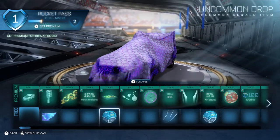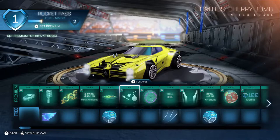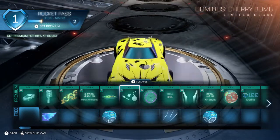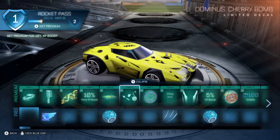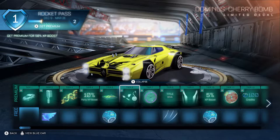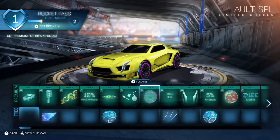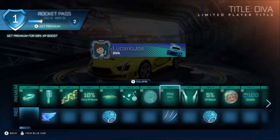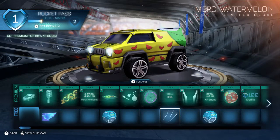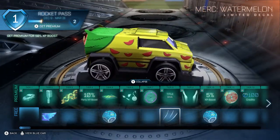Level 5 has a free drop and uncommon drop. Tier 6 is the Dominus Cherry Bomb — a limited decal. Very nice. I don't really use the Dominus, but it's a cool car — you can never go wrong with using it. Tier 7 is Alt SPL. Tier 8 is D.Va — a player title. Tier 8 free is Watermelon for the Merc. Very nice.